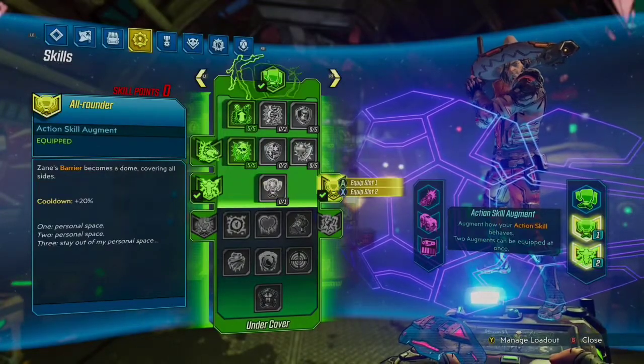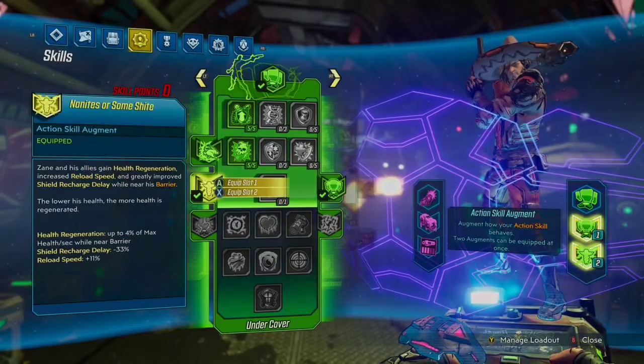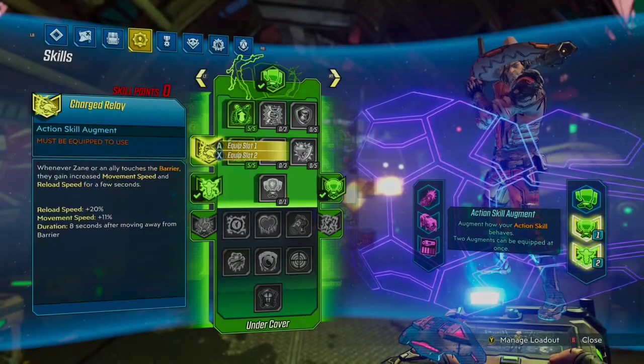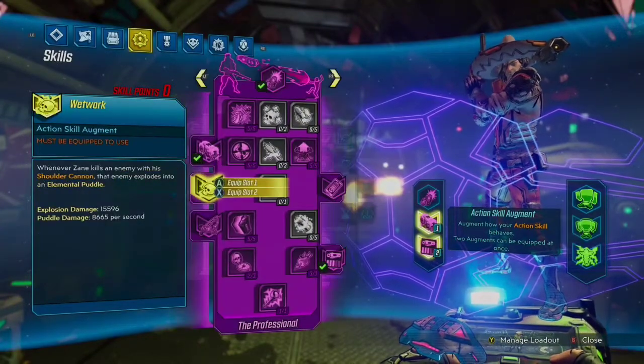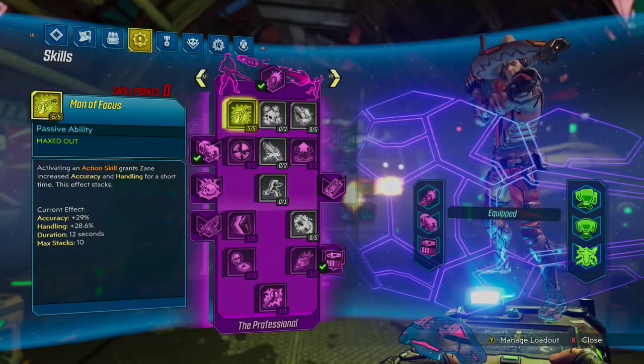Starting off with the green tree, I didn't really need anything in tier one because of the way that I'm playing this build, but Brain Freeze is a good pickup, and I'm definitely going to need the bubble for the setup. So you want to pick something like All-Rounder, and then the Augment is your choice.